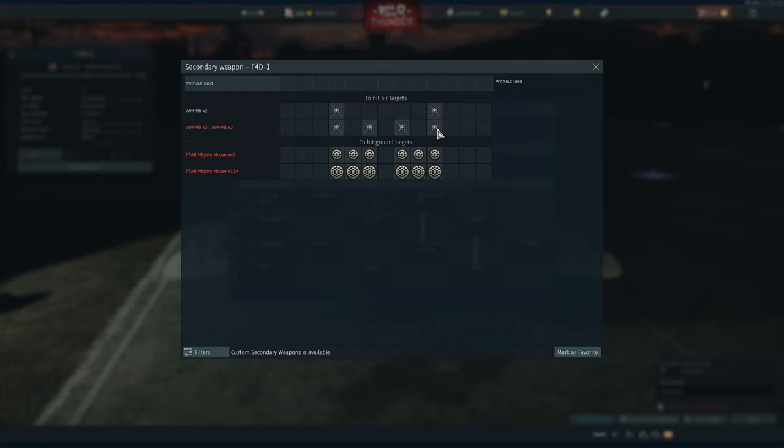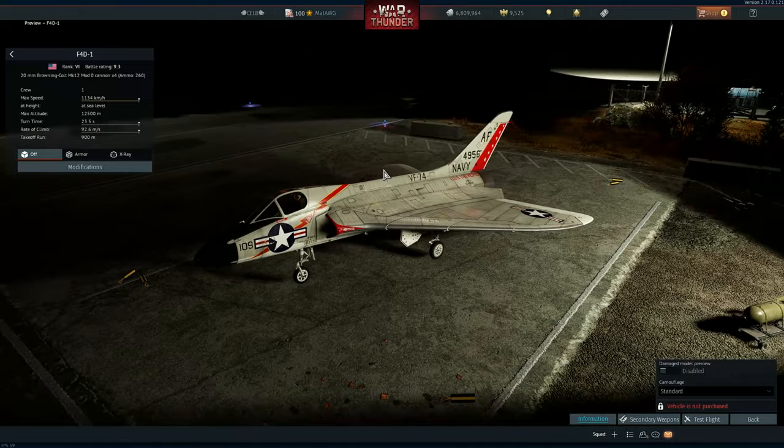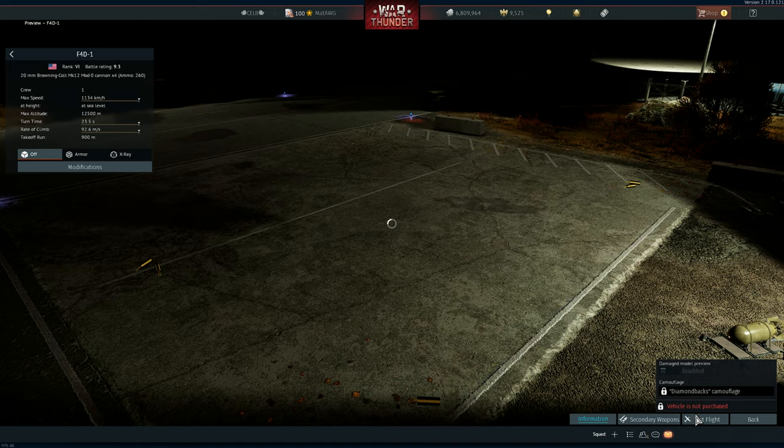If you buy the aircraft you can do custom loadouts, but normally you just use it with CCIP. This is actually a pretty good squadron battle vehicle for 9.3. Very fast, all right radar for the BR, and the performance is just amazing — although it kind of breaks a little bit.